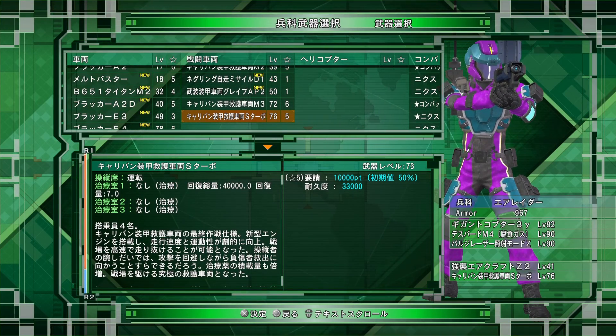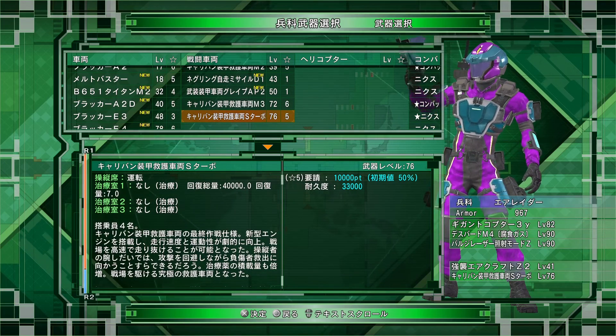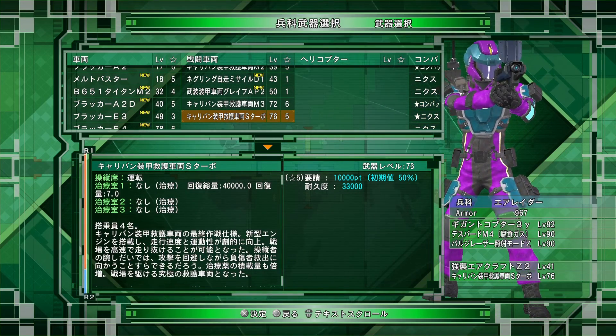Hey guys, Nova Joe back again ready for a little more inferno fun. Going to take you into Mission 136 — this is the mission where you get the new Barga that has two gigantic laser plasma cannons that do an unbelievable amount of damage. First off, let me tell you how to use those plasma cannons.